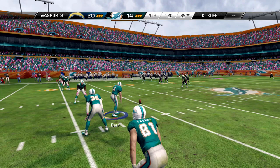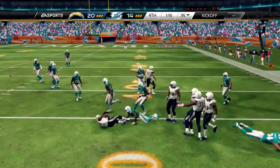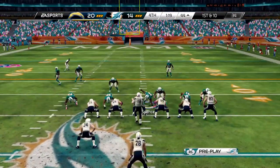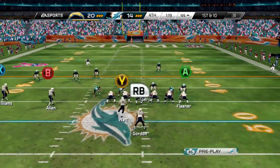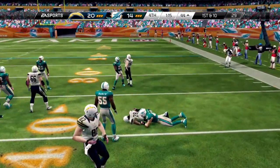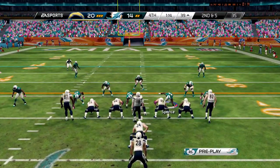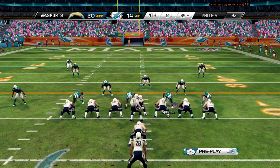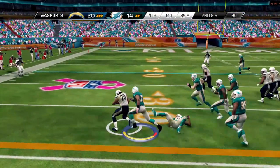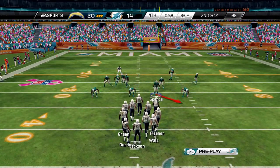We go with an onside kick but Williams gets on top of it for the Chargers — we knew he had good hands from that earlier big catch. First and ten for the Chargers and we cannot give up any first downs. Melvin Gordon runs the edge and gets five yards on the first play, then runs over a player for another gain. That's it — we lost this game using all our timeouts and they'll kneel it out.